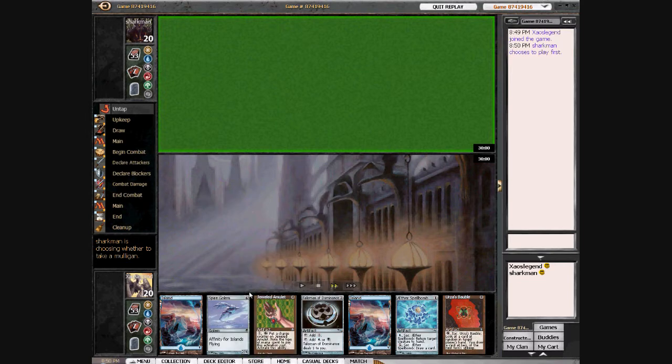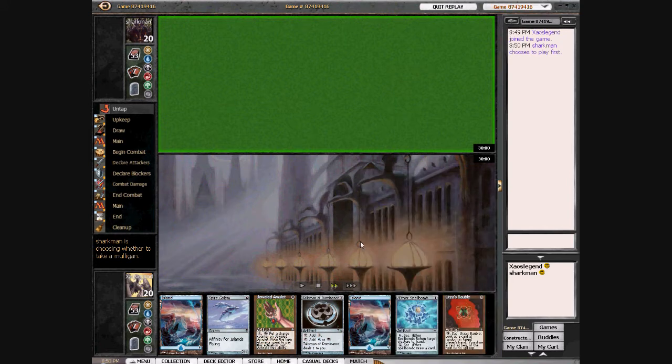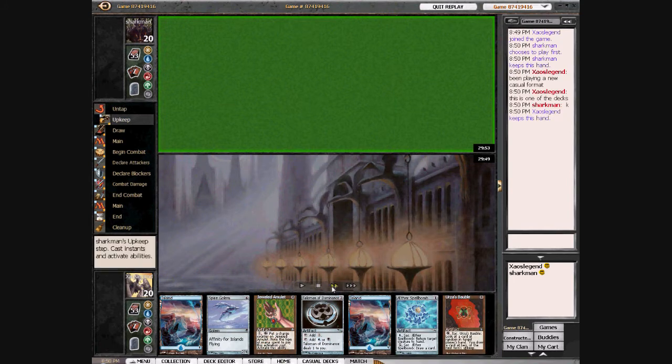Alright, so we got Jeweled Amulet, Spire Gaunt, Ballisman of Dominance, Fade of Spell Bomb, Fizz's Ball Bomb. It's a solid enough hand. Let's duplicate that.